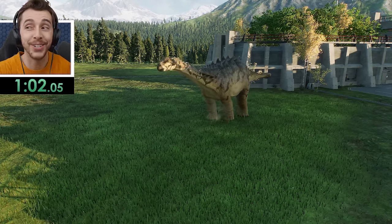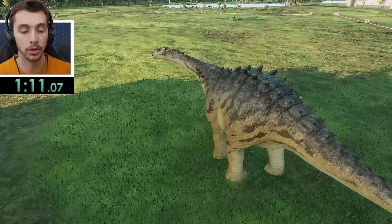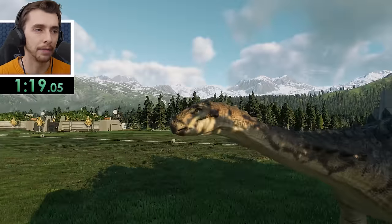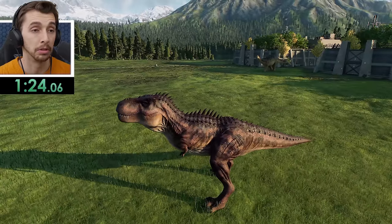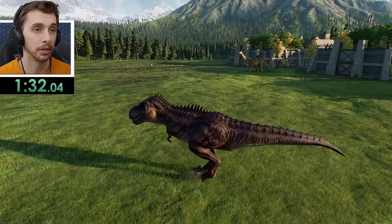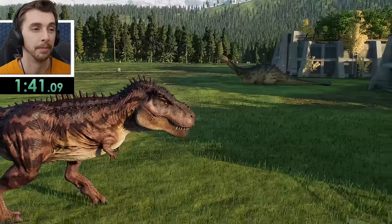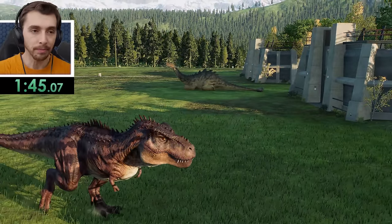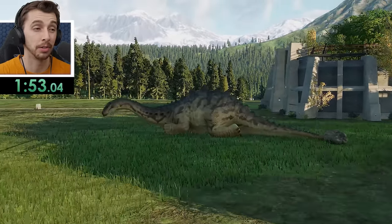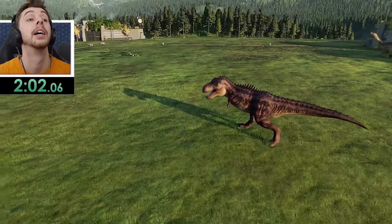Over the one-minute mark. Ankylodocus has got itself in another awkward spot where the Tarbo can't really get behind it — very clever, wants to make it awkward. Indominus Rex is definitely first. 1 minute 27 now. Ankylodocus goes for the tactical sit-down right when Tarbo turns its attention toward it. Maybe it'll get up? 1 minute 55 — first place definitely out, second place definitely out. I think 2:21 is the time to beat for third.